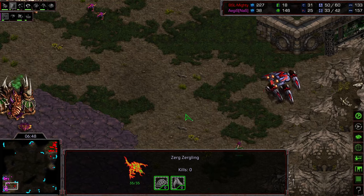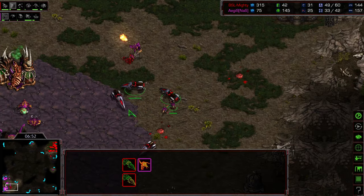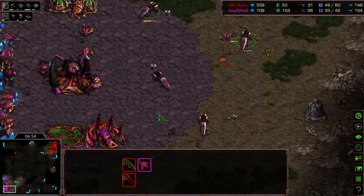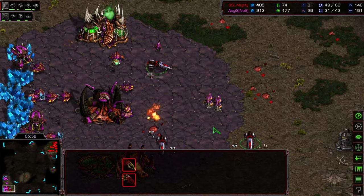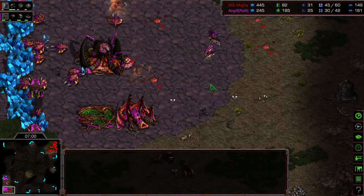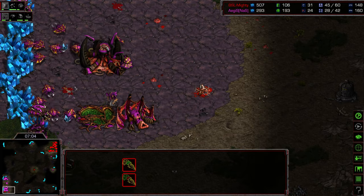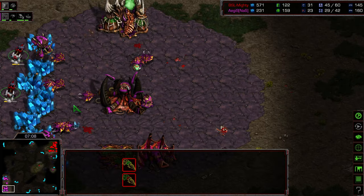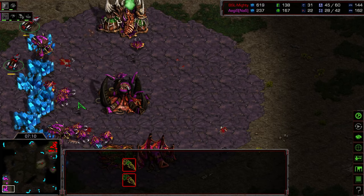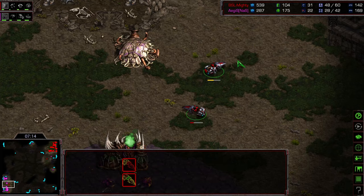Mighty certainly going to get some drone kills. Zerglings moving up, Hydralisks there. Where are the mines? Mines plopped down. Overlord still in position to deal with this. Oh, the mines going towards the Zerglings rather than the Hydralisks — now on top of the Hydralisk. This is the one problem with mines versus Zerg: you have those Overlords in position. Hydralisks are pretty beefy against Vulture. But still getting a good amount of kills there — that's seven kills overall, though most of those are Zerglings.